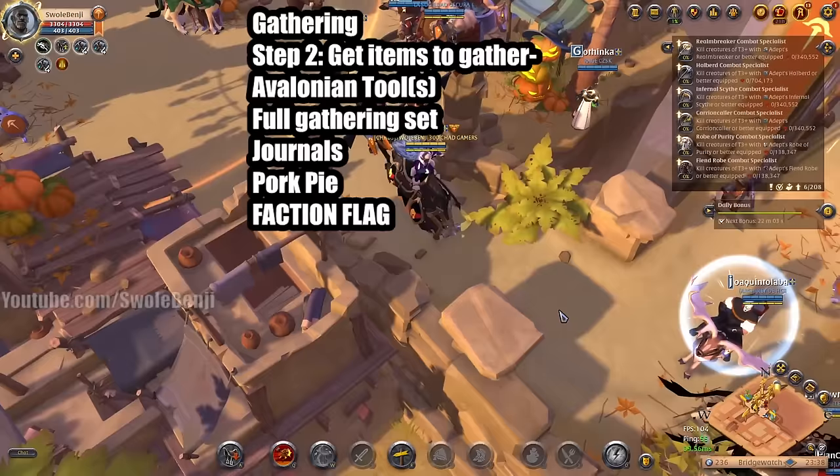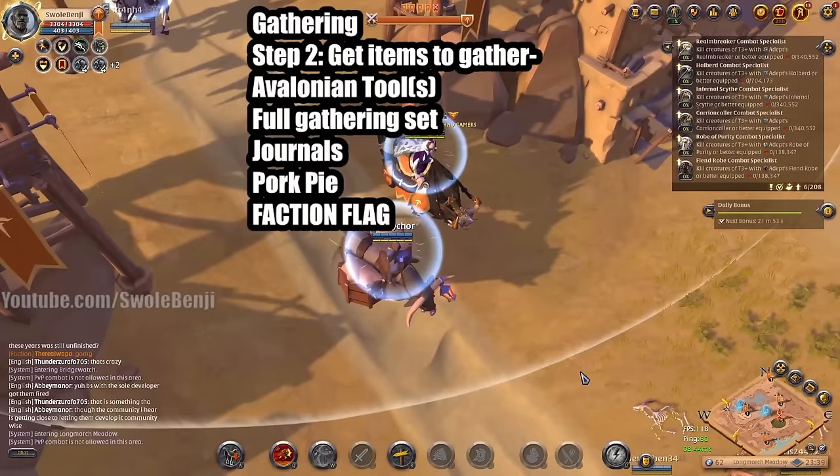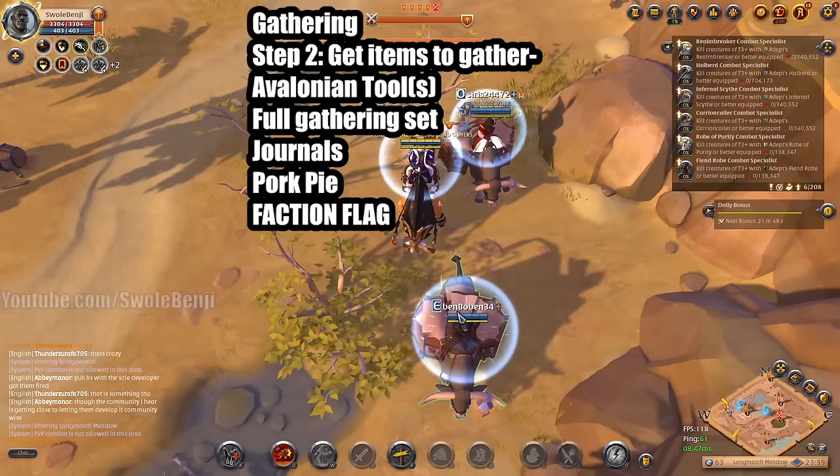If you have laborers on your islands, you can earn even more from your journals. Otherwise, you can sell the journals for some extra cash, but not nearly as much. It looks like Limhurst is attacking, so maybe I should do something about that — but we're filming a video, so we'll let someone else handle it today.